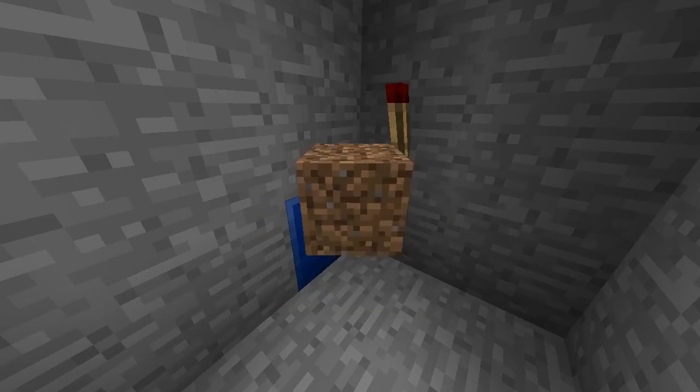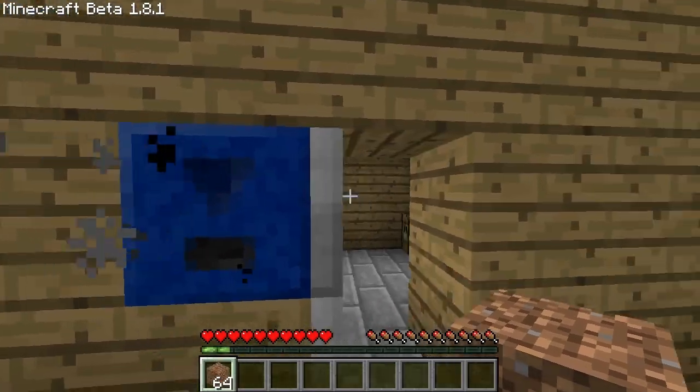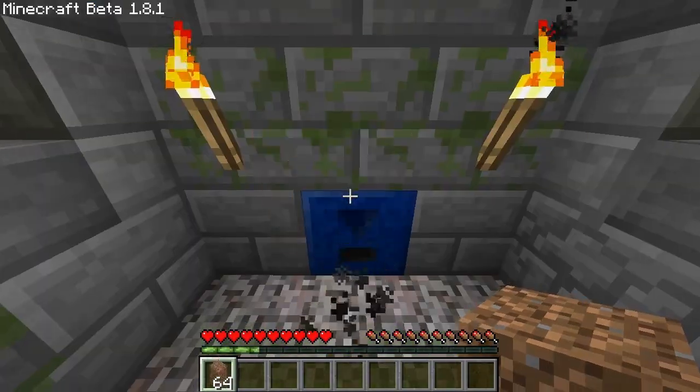After activating the keyhole it sends out a redstone signal that lasts for some seconds, which can be used to, for instance, open the door to your house, activate a minecart rail, or just trolling other people.